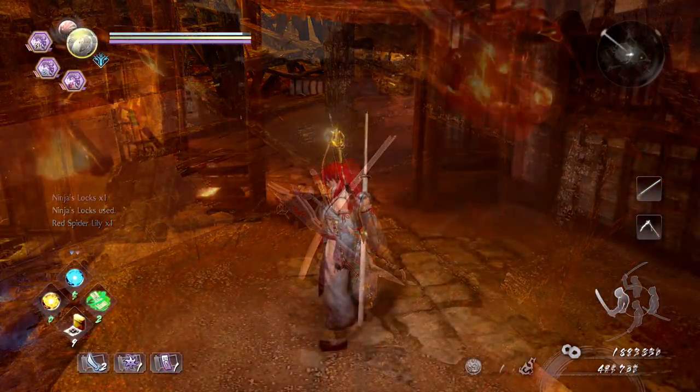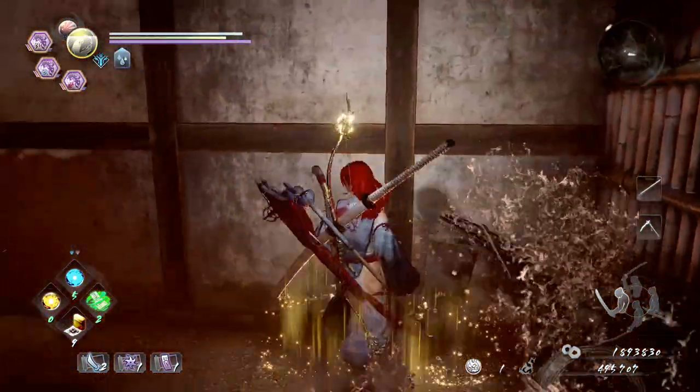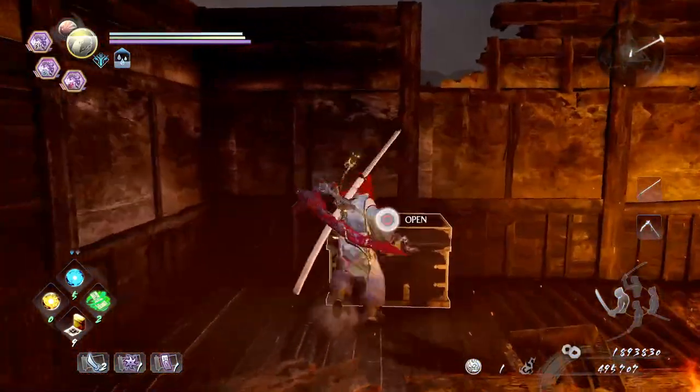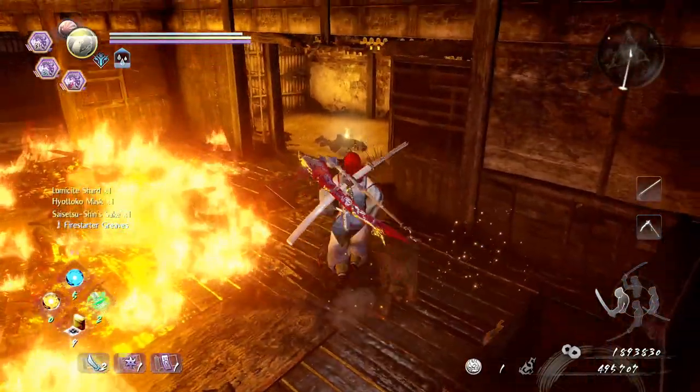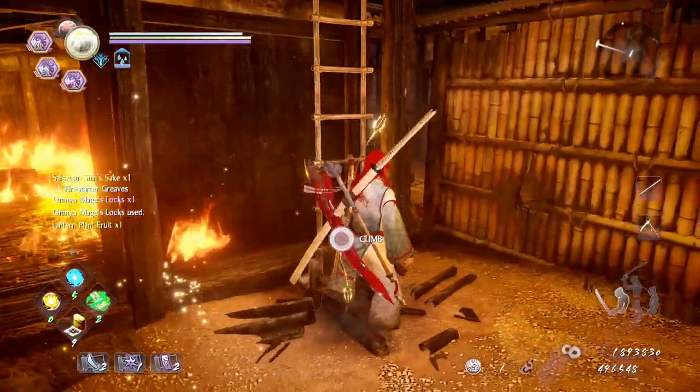So next up we'll move on to the Mage's Lock. For the next little bit that we missed, you're going to want to wet yourself like this. Run on through here, grab yourself a chest, and then through this way we should find our Mage's Lock.